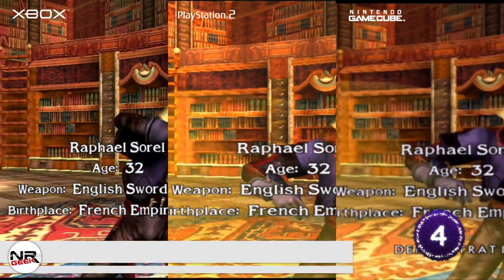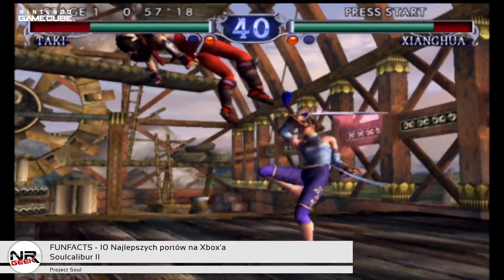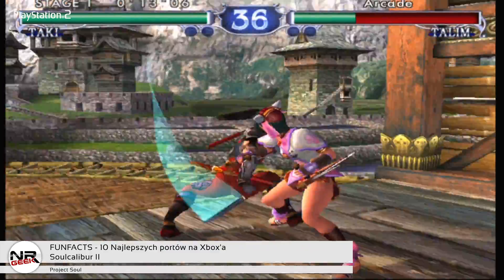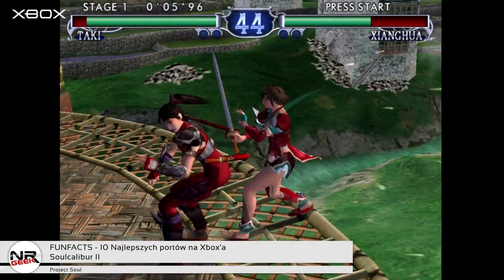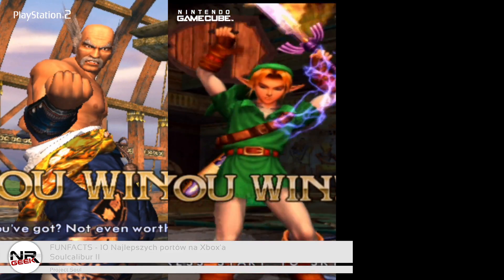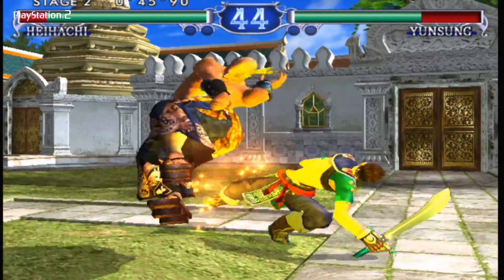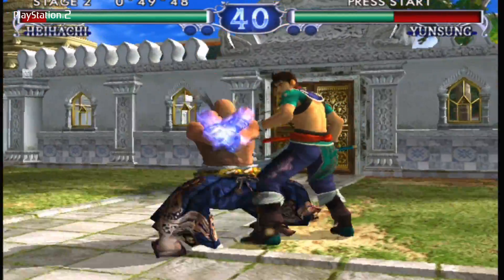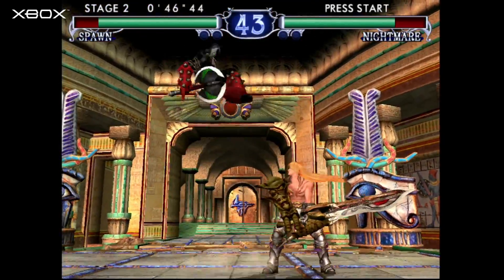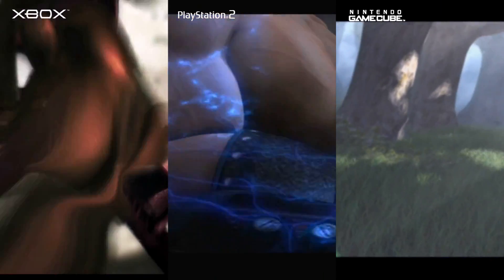Soul Calibur 2. Ten tytuł jest dość kontrowersyjny – gra wyszła na trzy platformy: Gamecube, PlayStation i Xbox. W zasadzie, którakolwiek osoba opowie się za którąkolwiek wersją, będzie miała rację – wszystkie są świetne. Różnice tkwiły w szczegółach i w jednej dodatkowej postaci, która w każdej wersji była inna. PlayStation 2 dostała Heihachi'ego z serii Tekken, na Gamecubie pojawił się Link z Legend of Zelda, a na Xboxie dodatkową postacią był Spawn. Najmniej ciekawy był jednak Heihachi, ale wybrać najlepszą wersję na tej podstawie to dyskutować o gustach.